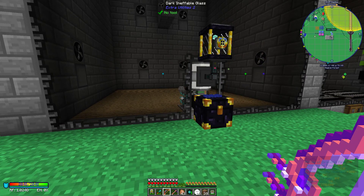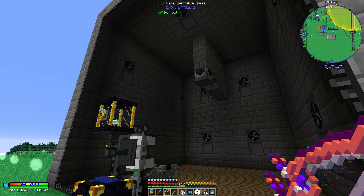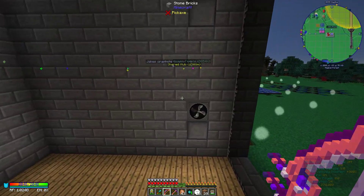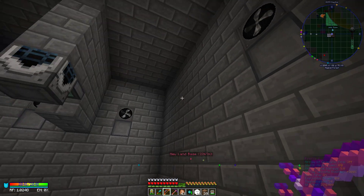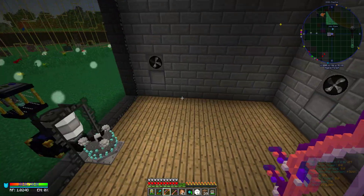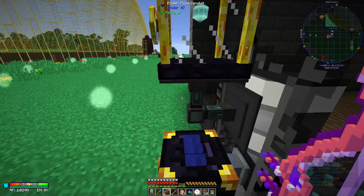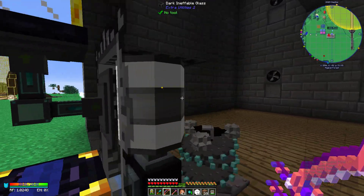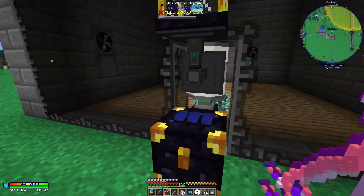Over here we have his mob farm. His is positioned slightly high, and instead of conveyor belts like mine, he's used mob fans. When mobs drop down, the fans turn on and push them into the masher, then all the leftover items are dumped here. This iron drum stores all the mob essence.